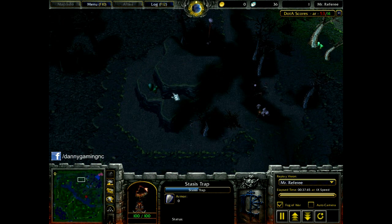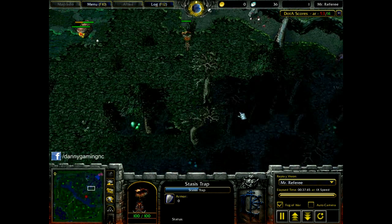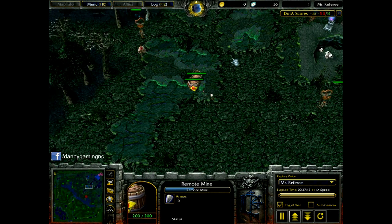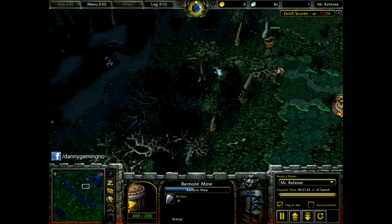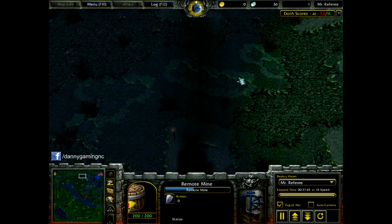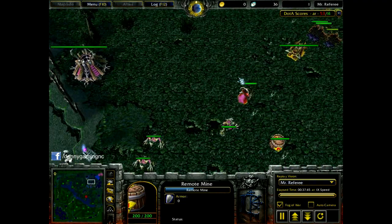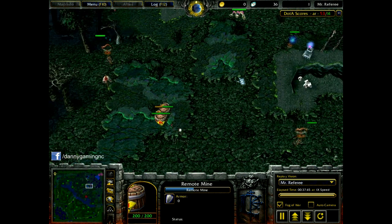I can place one mine here which is going to give me a little bit of vision from here, probably something like this. And then I can place one mine here as well — even if it's not on the spot that we usually place observer wards, even if it's not that spot, I can place even one mine here. It's okay, it's just to get vision. But remember that it will cost you a lot of mana because your ultimate requires a lot of mana.